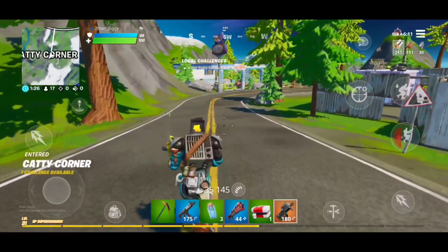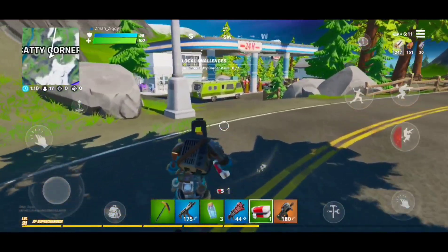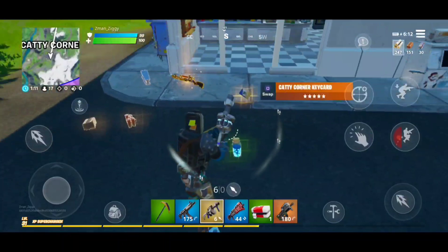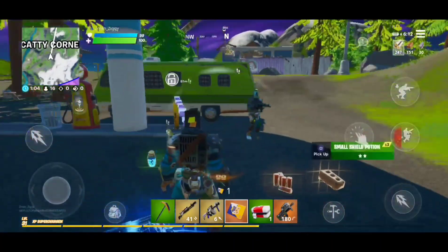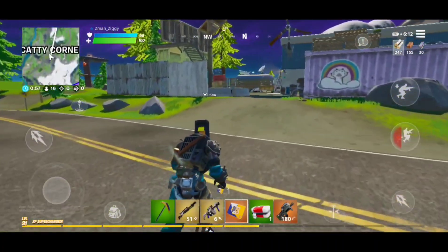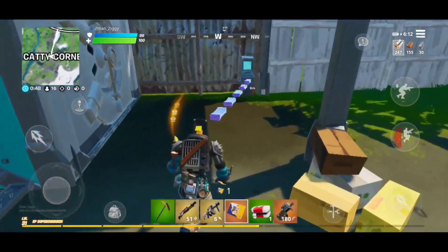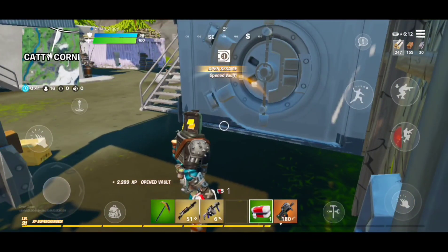Wouldn't it suck if somebody actually came over there and stole all this stuff? Oh boy, here we go — and there it is, okay. We're good guys, watch this — we have now got: there's the shockwave launcher, and there's the mythical charge gun, and the key card! Now we're gonna go to the vault — you gotta go back into the Catty Corner area. Here we go, I'm gonna put in the card — access granted! Open sesame, baby, that is what I'm talking about!